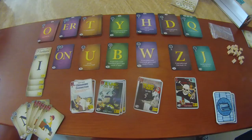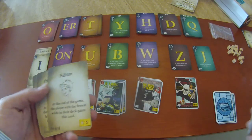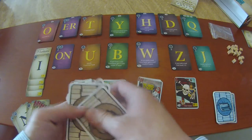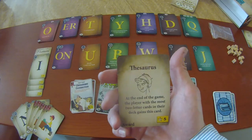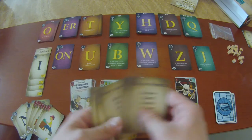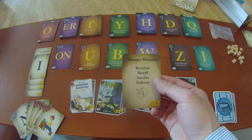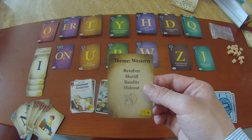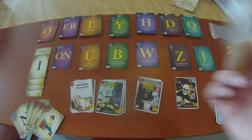Y dos más que ofrecen puntos de fama: las de premio y las de tema. Si decides jugar con las primeras, escogerás una al azar y ésta se convertirá en un objetivo global, y se le otorgará al que lo cumpla al final de la partida. Para jugar de tema, se revela una carta igualmente al azar, y el primer jugador que cree una palabra de las que se muestran aquí se llevará esta carta frente a él. Si en algún momento otro jugador forma otra de éstas, automáticamente se la llevará el segundo — así que se la pueden robar.